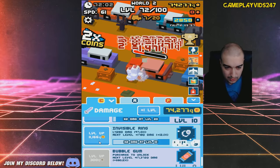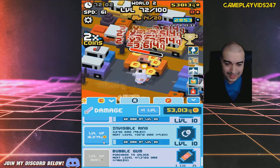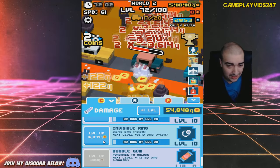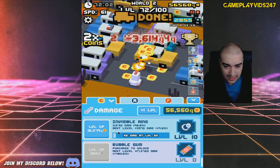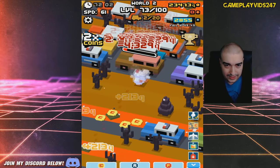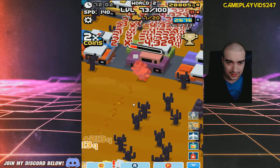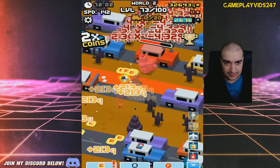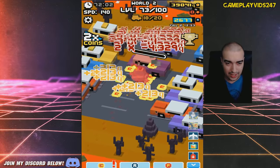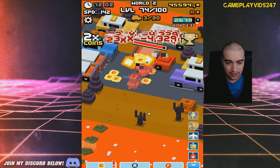Let's level up Invisible Ring. Managed to get Invisible Ring to level 10 there, ladies and gentlemen, for a nice DPS increase. I just have to keep continuously leveling up the Invisible Ring at this point. Level 12 Invisible Ring. I'm going to activate Hop Storm again, just get my clicks up here as much as I can. I'm manually clicking right now as well — just remember that. 74 clicks right now, which is very nice.